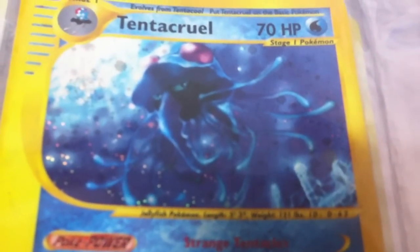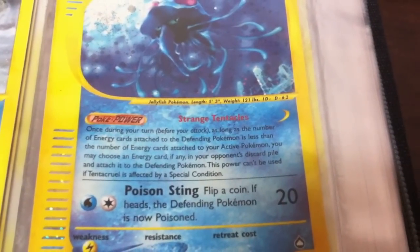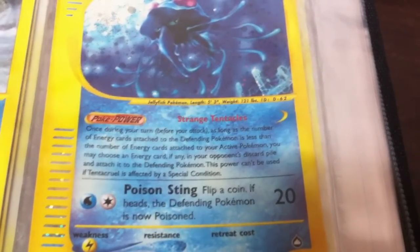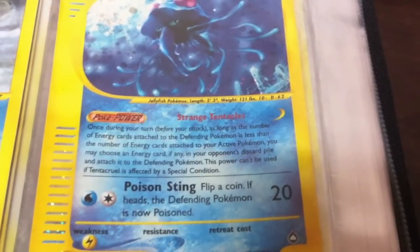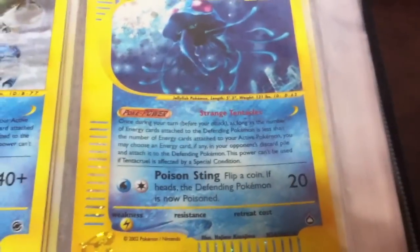Tentacruel — another really cool looking card with great angles. His power Strange Tentacles: once during your turn before you attack, as long as the number of energy cards attached to the defending Pokemon is less than energy cards attached to your active Pokemon, you may choose an energy card in your opponent's discard pile and attach it to the defending Pokemon. Not sure why you'd want to do that, but maybe there are attacks that do damage based on the amount of energy on them.